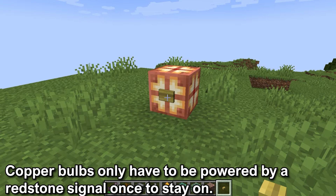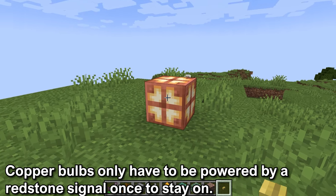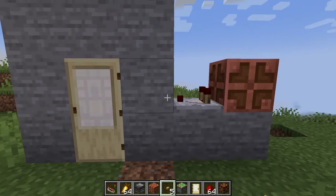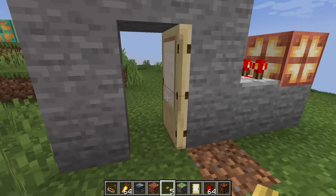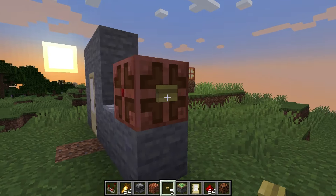The unique part of the copper bulb is that it only has to be powered by a redstone signal once to turn on and emit light, and can be unpowered by being powered again by a redstone signal. When a redstone comparator is facing out from the copper bulb, it will output a signal of 15, no matter the oxidation. The copper bulb is useful in redstone as it can act as a T flip-flop — you can turn on the copper bulb to power a redstone circuit or a farm, and turning off the copper bulb could unpower it. It can be put into a lot of different redstone circuits and has a lot of possible applications.